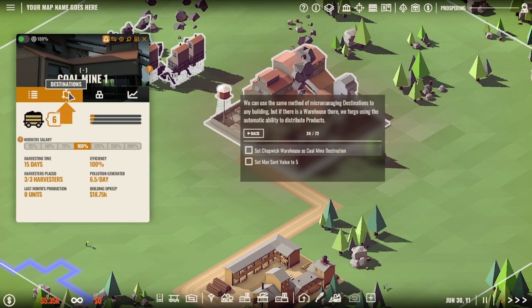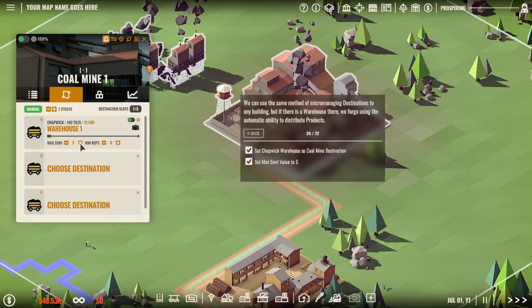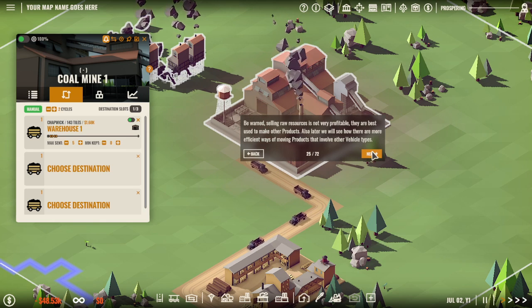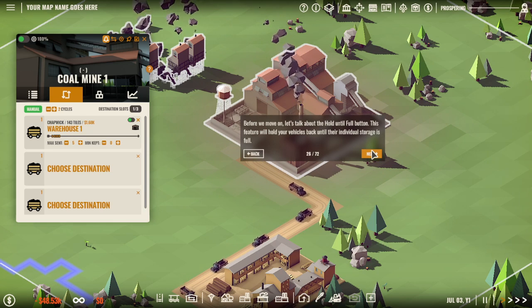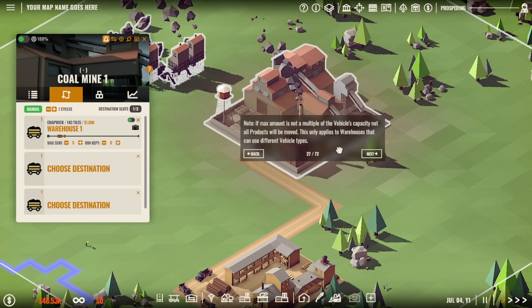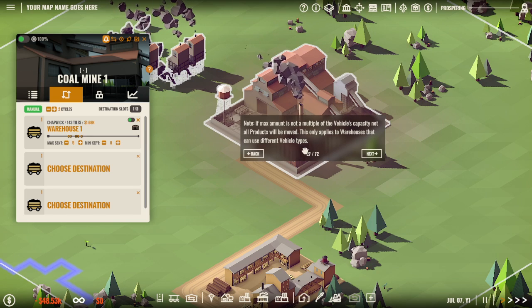Be warned - selling raw resources is not very profitable. They're best used to make other products. This feature will hold your vehicles back. Just so much tech being shoved at me right now, I just want to play the game. I get it though - you have to learn how to play the game to play the game. If max amount is not a multiple of vehicle capacity, not all products will be moved. If you're watching this on replay, we're going through all 72 pages of this wonderful text.